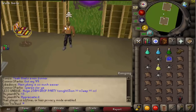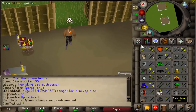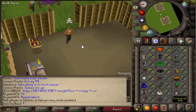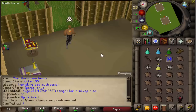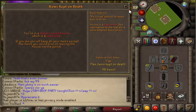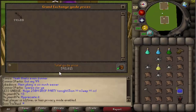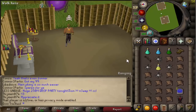Hey guys, welcome to a new Pika commentary. Today we're on my low level G-mauler, 60.7 combat. We're going to be using rune knives for a bit, probably switching to the MSB later. What we're doing today is a dart bow to G-maul combo, and we're going to be risking the dart bow — risking over 593k. These have gone up in price a little bit recently.